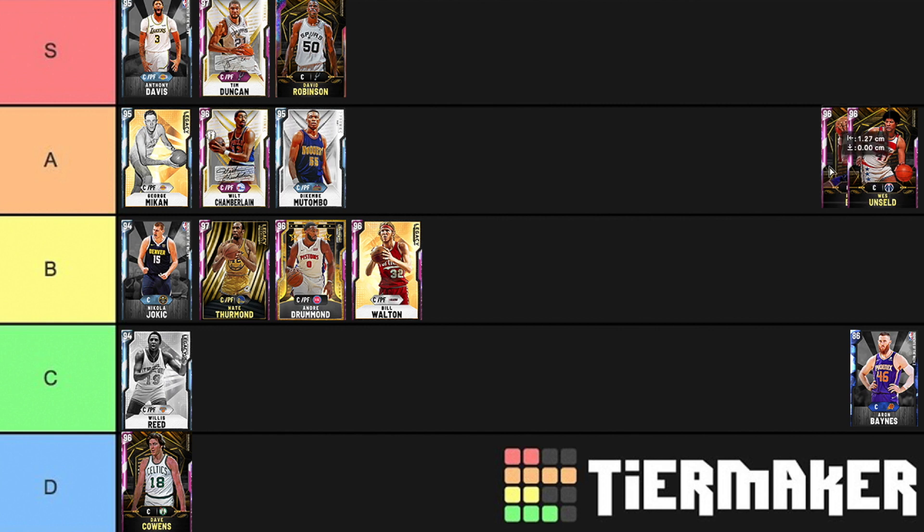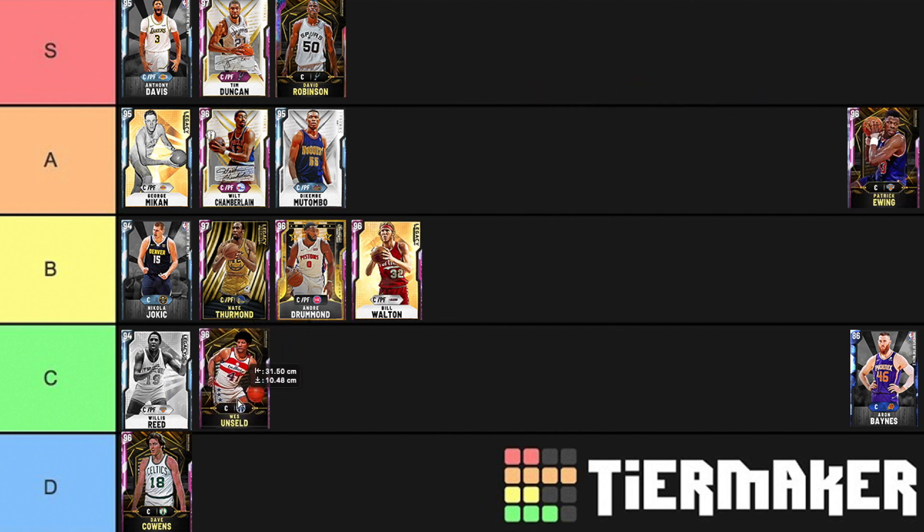Then we've got Wes Unseld — I'm going to put him in C tier. He's actually money when he's wide open, but you know who else has the exact same release and is three inches taller and just overall feels better? Mikan. Wes Unseld has got George Mikan's release, however he is a six-foot-seven center who cannot play at the power forward position — and that is a big problem.